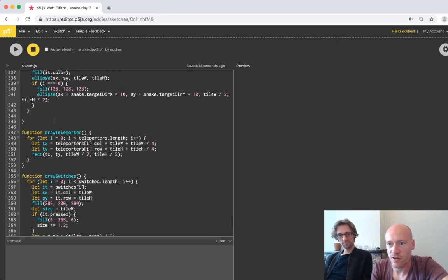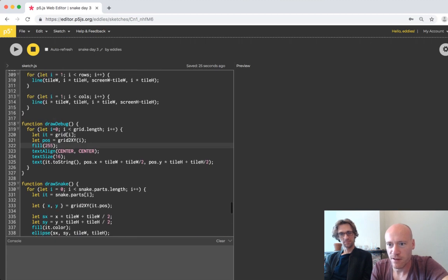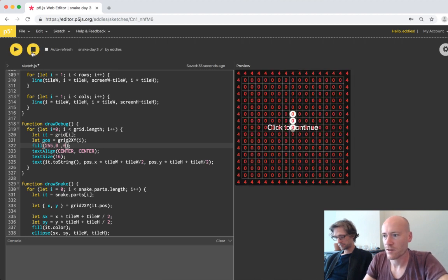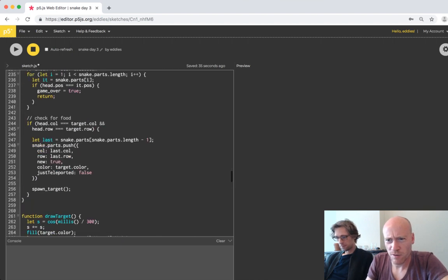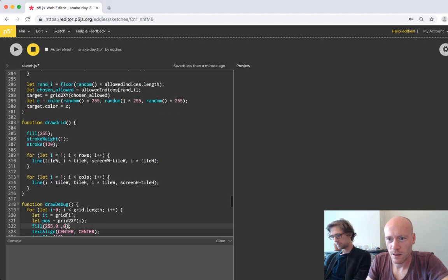Our debug mode works, and we want to have different colors for everything. Maybe it should be red. So our debug is red right now. It looks like our frame rate is coming to a grinding halt if we do this, but I don't understand why.